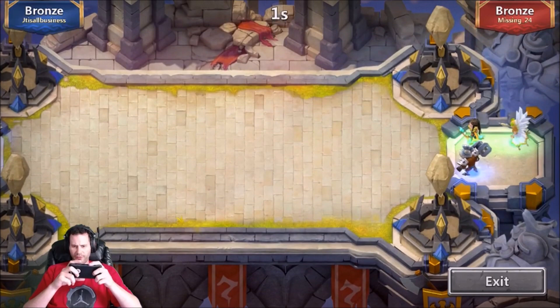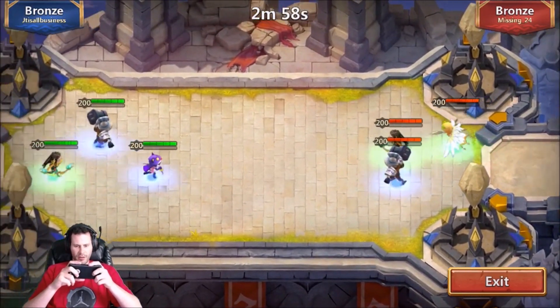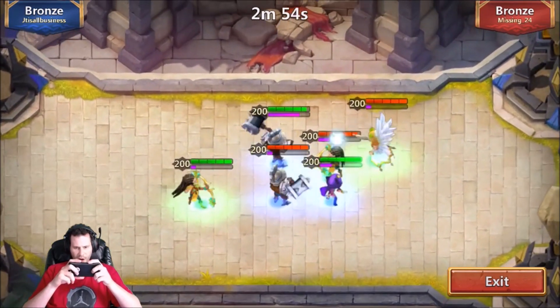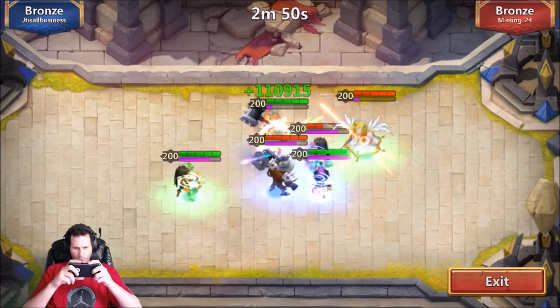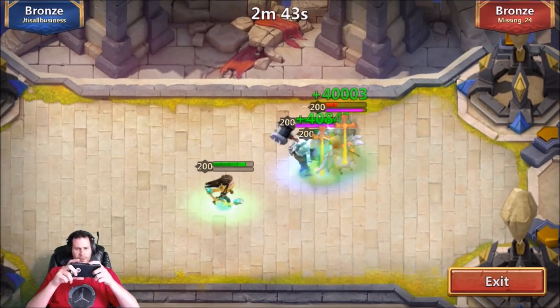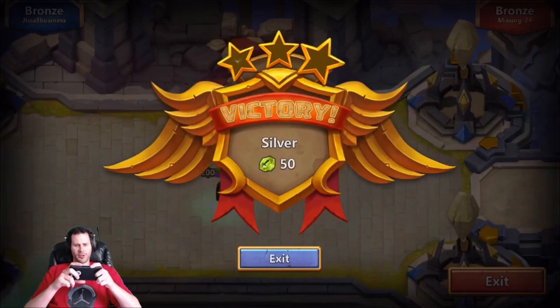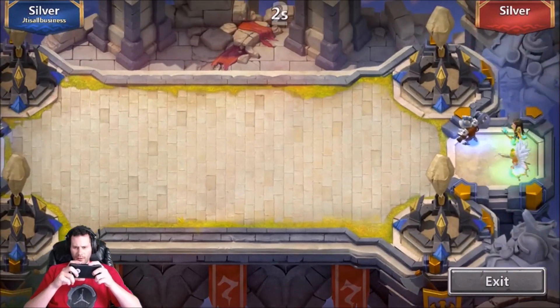We got missing 24 — this is a pretty solid setup with a marksman, angel in the back healing, and an executioner as well. They're focused on my marksman. We're going to get a stun — no we're not. This is trouble; I don't think we're going to get this win unless we just do so much DPS that he can't do anything about it. Oh my gosh, all three heroes still alive right there — that's what I'm talking about!